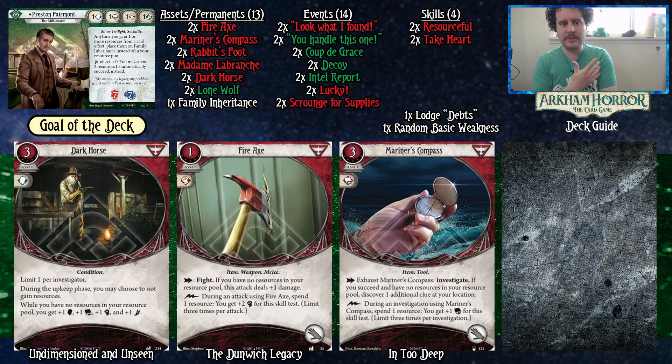All these decks I'm building for this series are built for two to four players in mind. This Preston Fairmont build is a great three or four player flex spot with a primary focus on fighting and then a bit of a splash into investigating for downtime. However, if you want to be a more focused fighter you can make changes — we'll get to those in the alternatives. Mariner's Compass is a way to get additional clues; like Fire Axe you can do it once per turn, but unlike Fire Axe you can only spend money to increase your book by plus one as opposed to plus two. It's a very strong card and activating it each turn whenever there's downtime will make sure you're contributing to the team.